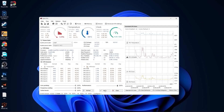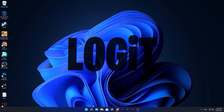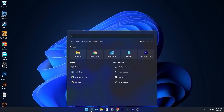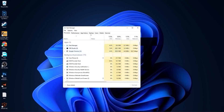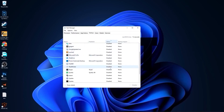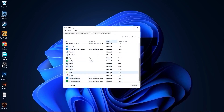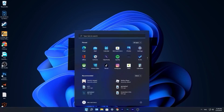Press Apply, then OK, and close the page. Go to the search bar, type Task, and press Task Manager. Go to the Startup tab and disable all applications you don't want running in the background when your computer starts. Then close the page.